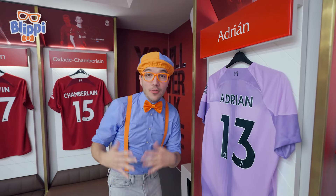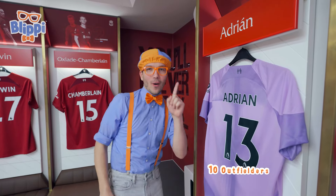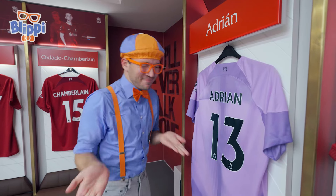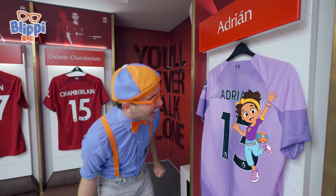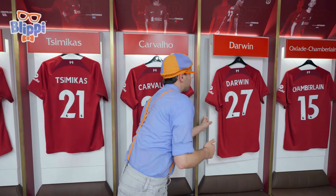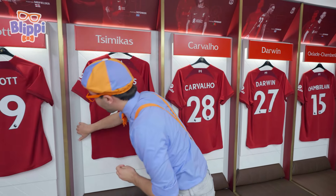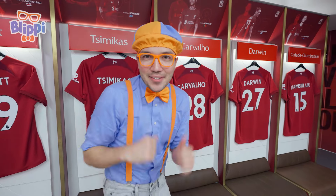And look at this one — this one right here is not red! It's the color purple! That's because there are eleven players on the field: ten outfielders and one goalkeeper! And the goalkeeper wears purple! I bet Nico would want to be the goalkeeper! Well, keep looking — I bet we can find this clue somewhere! They're lockers!